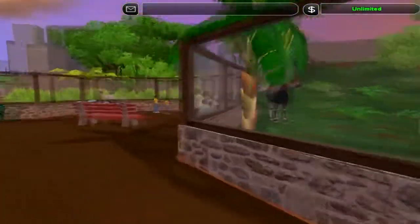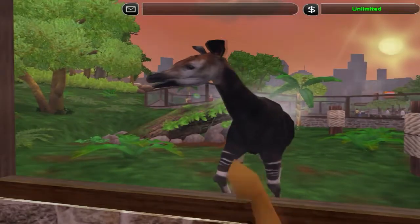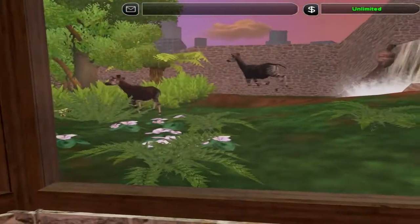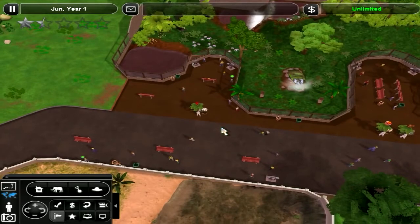This is the Okapi enclosure. What do you guys think? How do you like it? Anything I should add, change, or delete? Tell me in the comments below. Hope you guys enjoyed this episode of the Subscriber Zoo 2. Please leave a like, comment, subscribe, and I'll see you next time.